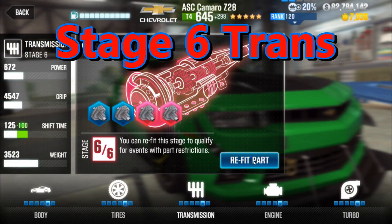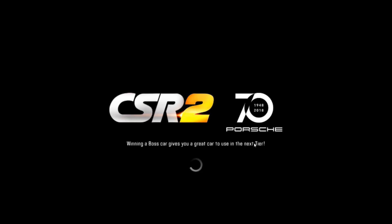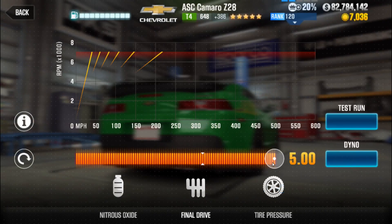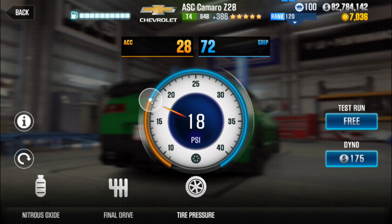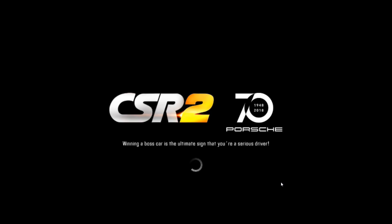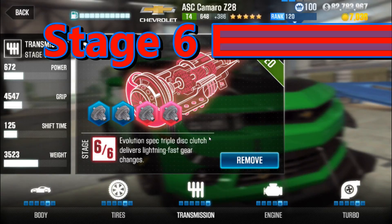Let's move on to Trans. Looking at the number changes — quite a few PP points and quite a few EVO points. Trans is going to be pretty effective. The tune seems to settle around 13.7, which is actually better than Nitrous. So Trans is pretty big — definitely about a 5 tenth drop as well. Trans and Nitrous should give you a full second drop, putting you into the 13s or very close to it. Add on Body and Tire, you should be somewhere in the 12.7 to 12.6 range.